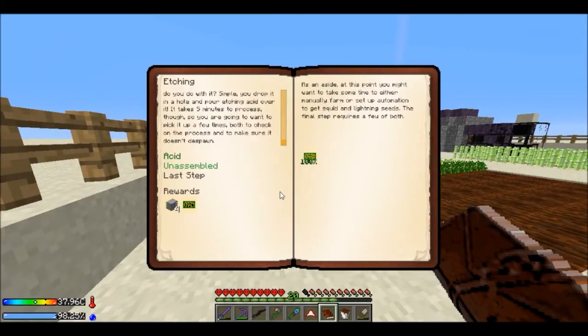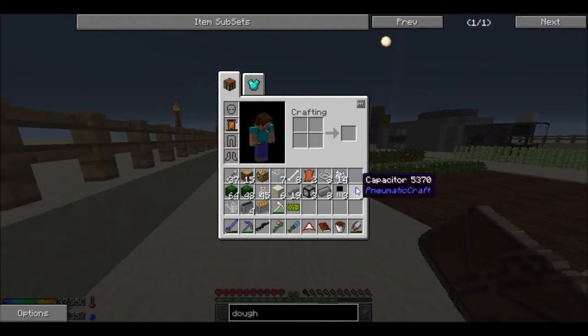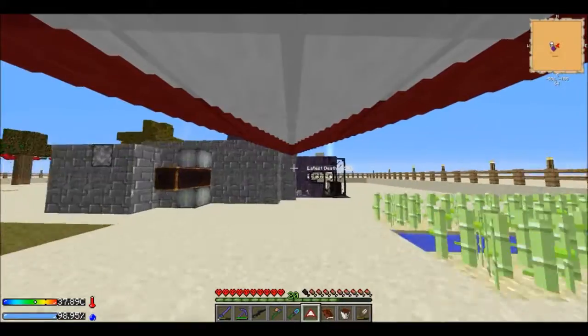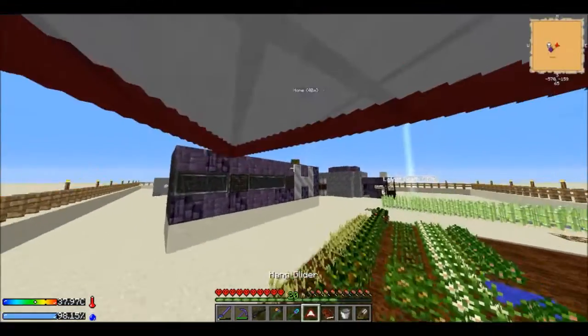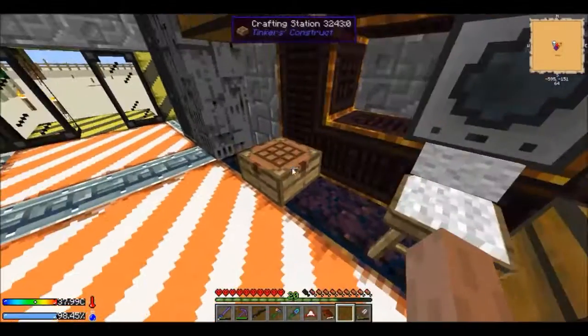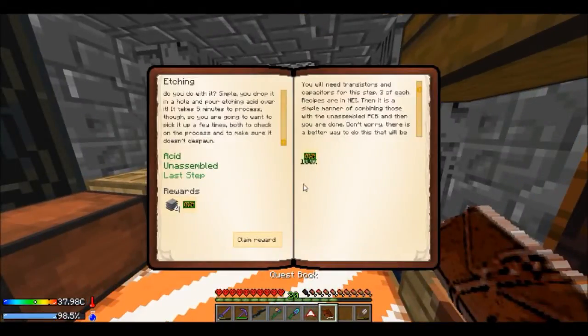That is Minecraft days for you. Unassembled PCB — last step: you need to transition capacities. We need a printed circuit board — thank god we got three of them right there. Printed circuit board — how do we make this? It's shapeless so we just have to add everything in. I guess we can keep this etching acid in here — why not? Let's just put this in a crafting table and go boom boom and boom — printed circuit board! Boom, claim reward — we get a second one.